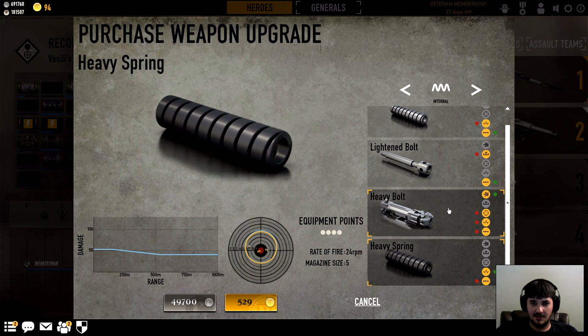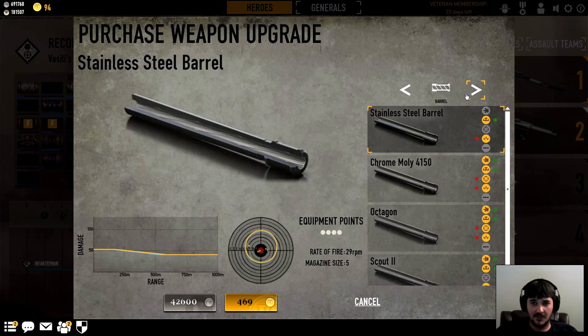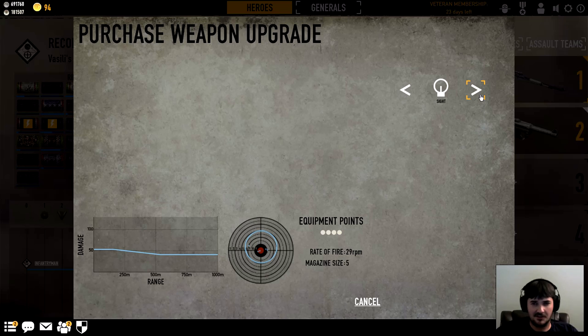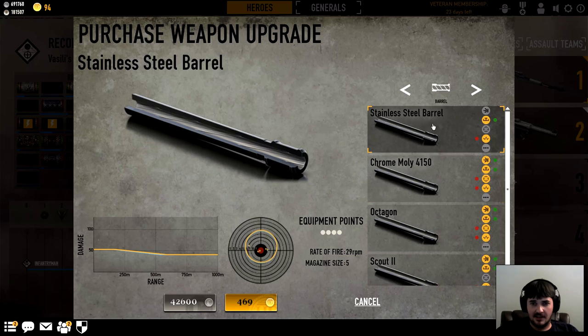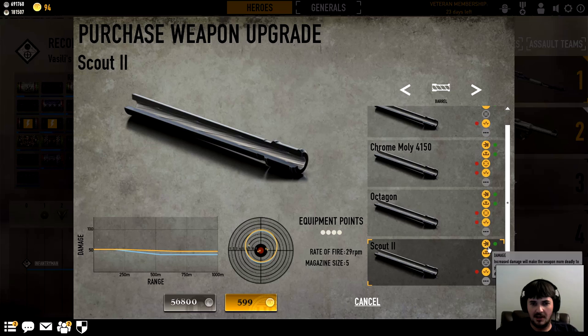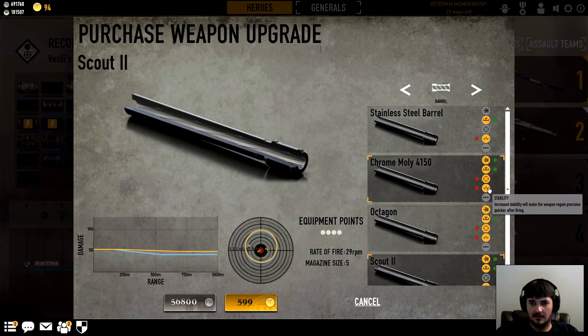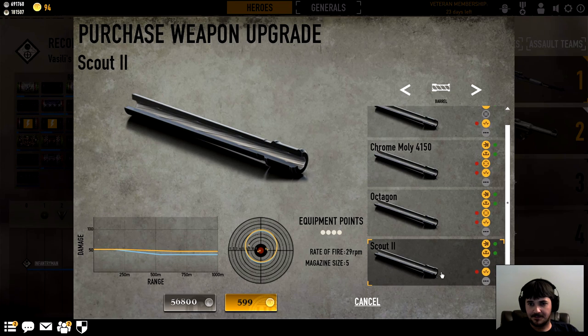You gain stability for the loss of rate of fire, but you need the damage. Before I buy anything, I'm gonna flip through them all and see what they do. No sights, but that kind of makes sense because there's already a scope on it — it never made sense to modify it before. Stainless steel barrel: you gain range, lose stability. Chrome molly: you gain range and damage. Octagon: you gain range and damage. Scout: you gain range and damage. So obviously for the sniper, right off the bat, it looks like scout is your best choice — you gain range and damage and you only lose stability, not precision. Precision is where your bullets land; you want to keep that unaltered.